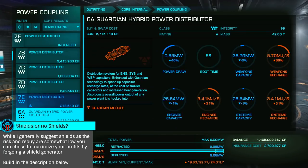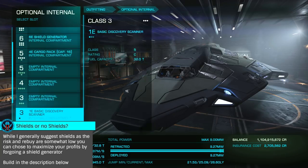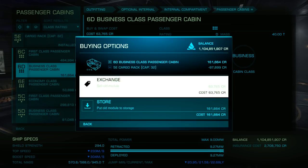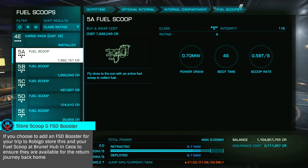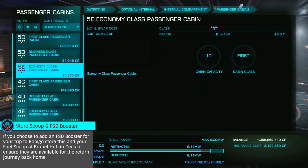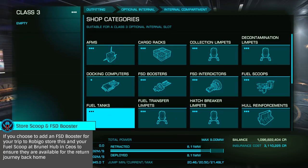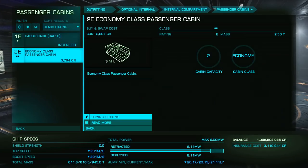Starting with outfitting, you'll want to stuff it full of passenger cabins with a mix of business class and economy. As you'll likely be jumping for a while to reach Rubigo, you'll want to start with a Class 5 fuel scoop, which you'll swap for a business cabin in the nearby Seos system before you begin your runs. Complete your outfitting for jump range with D-Class thrusters, life support, sensors, and a D-Class distributor. I'll include a build in the description below.